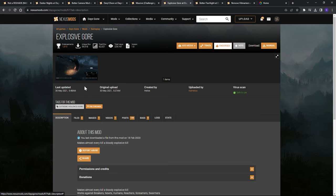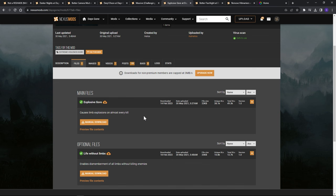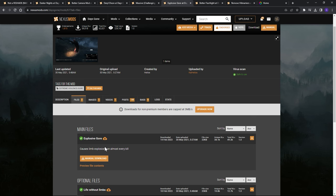With the Explosive Gore mod, we're going to take Explosive Gore but not Life Without Limbs. The reason is that with Life Without Limbs, when you shoot off a limb the NPCs and enemies still run around — if you shoot off their gun arm they're still holding it because the game doesn't know about the mod. If you shoot heads off they still run around. So we'll just take the version where the vanilla game handles dismemberment and the mod just gives us more gore.